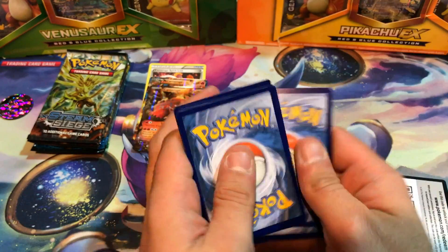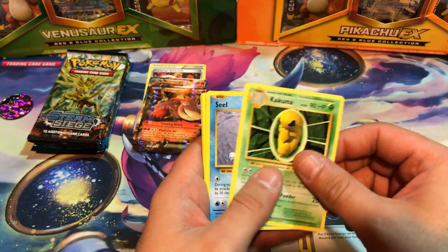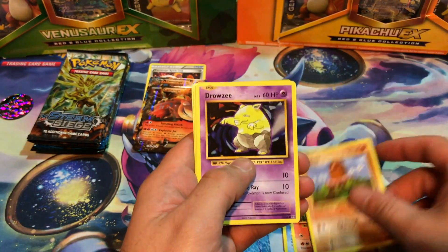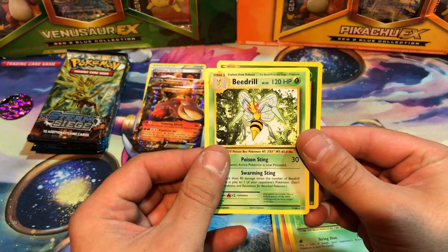Evolutions code. We begin with Haunter, Energy Retrieval, Kakuna, Seel, Charmander, Diglett, Drowzee, Caterpie, Reverse Holo Tangela, and Beedrill.